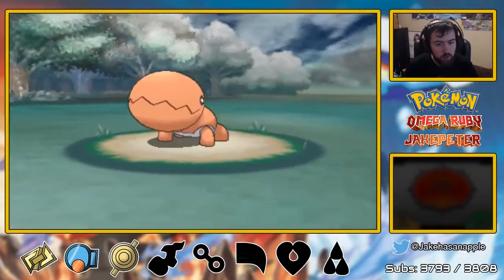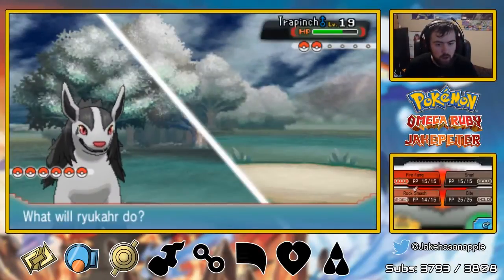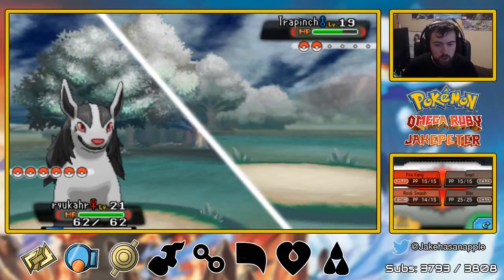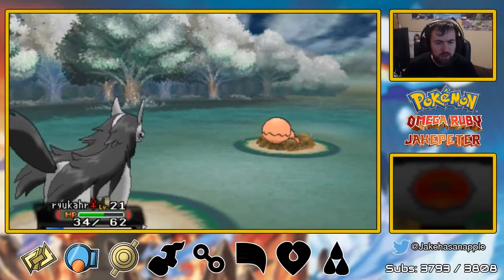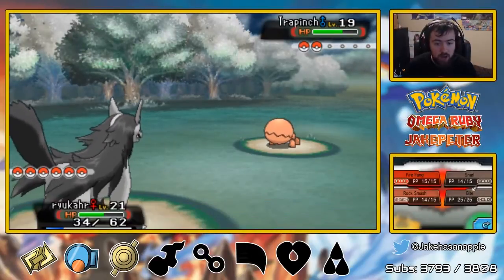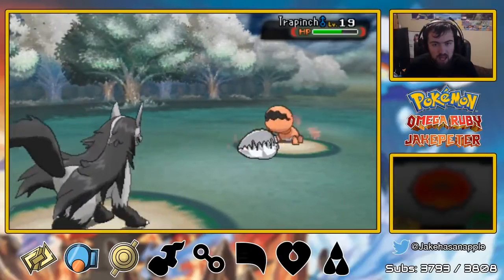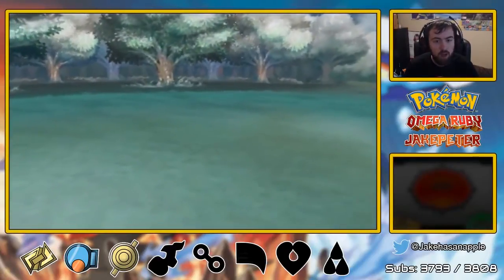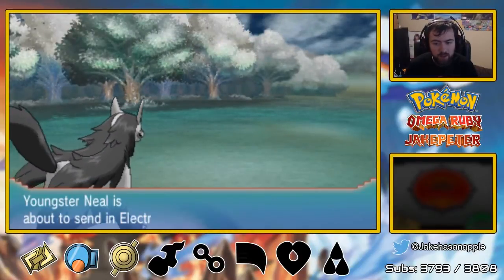Defenses lowered? Nope — no defenses being lowered here today. What do we do, just Snarl randomly? Because they're underground. That didn't take me out quite halfway — that's better than what I was thinking was going to happen. And the jump — I'm okay with taking out the Trapinch like that.